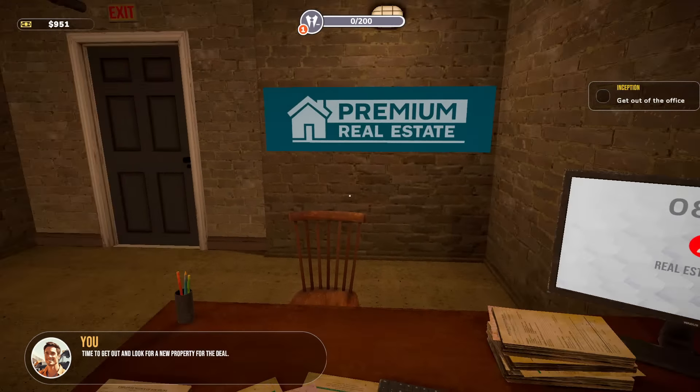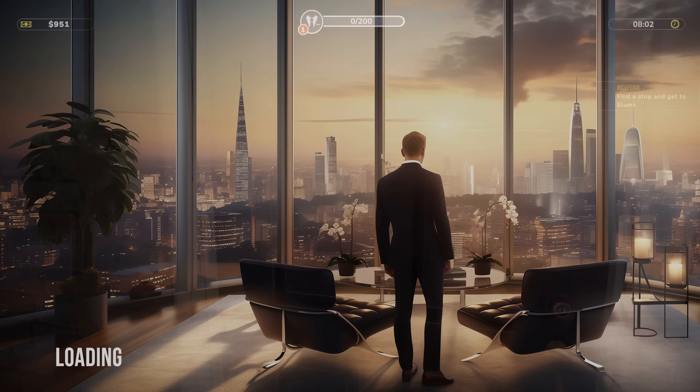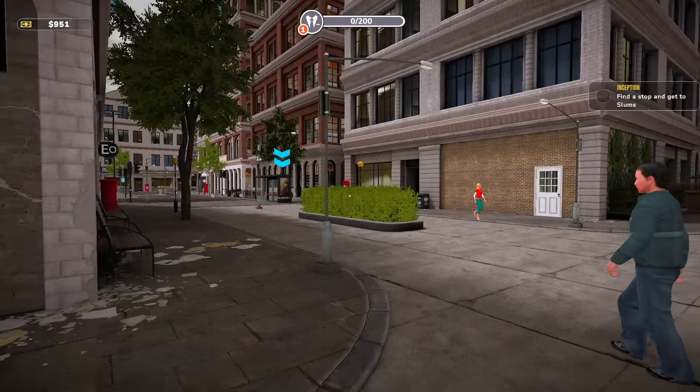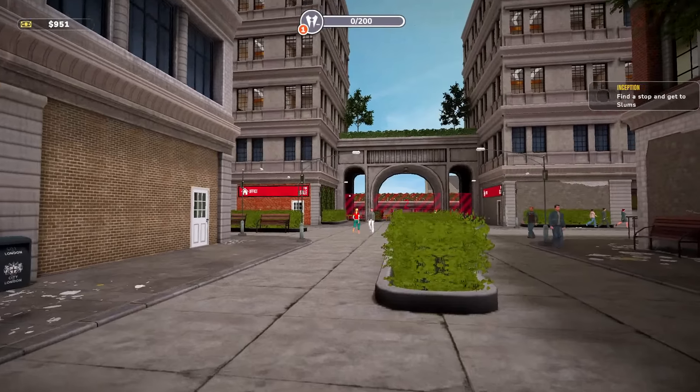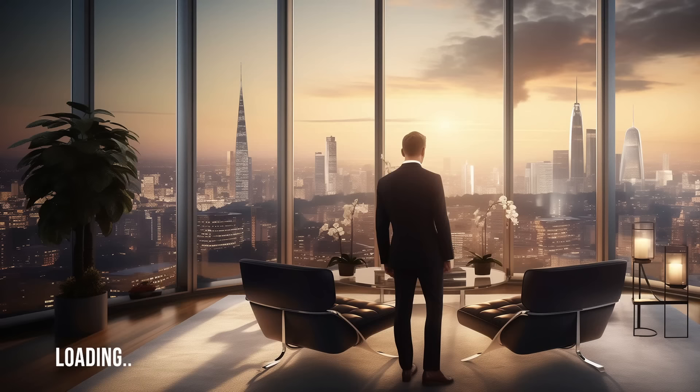Time to get out and look for a new property for the deal. Exit the office. So it looks like we're not actually outside in a big open world. I'm pretty sure there are open world areas - in this one you go to different places and unlock different areas to sell real estate in. The first area you start in... from the thumbnails... oh yeah, there's a big old city here. There's two areas but we have to be higher level - level two probably. So we go to the slums. We're basically going into, like, tents and stuff. That's our first real estate places.